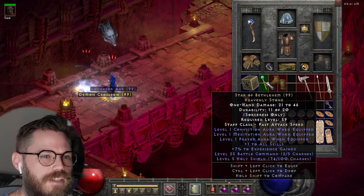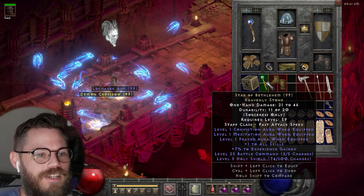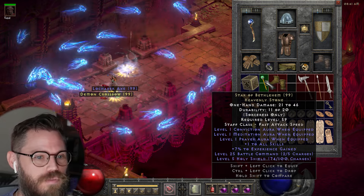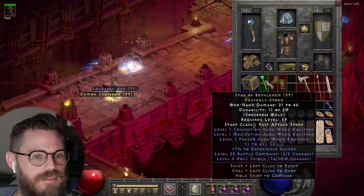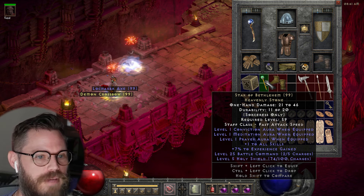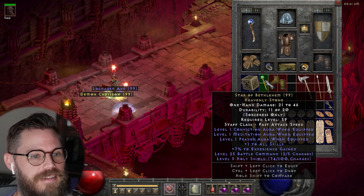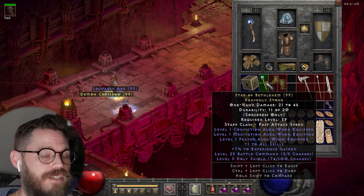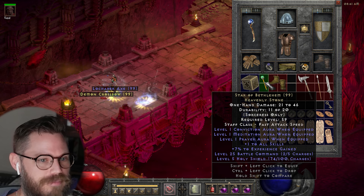What do you have? Star of Bethlehem — that's cool. Plus one to Conviction, plus one to Meditation, plus one to Prayer. Holy cow — plus one to all skills, seven experience gained, charges for Holy Shield and Battle Command. That's really cool. It's not great at level 59, but it would be really cool if it was like a level 25 item.